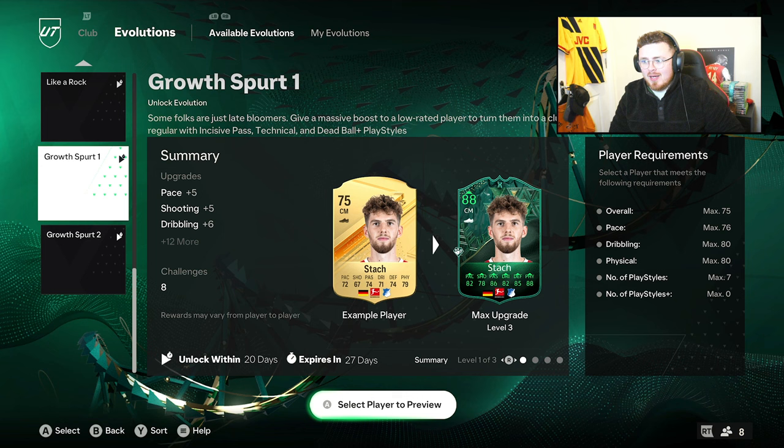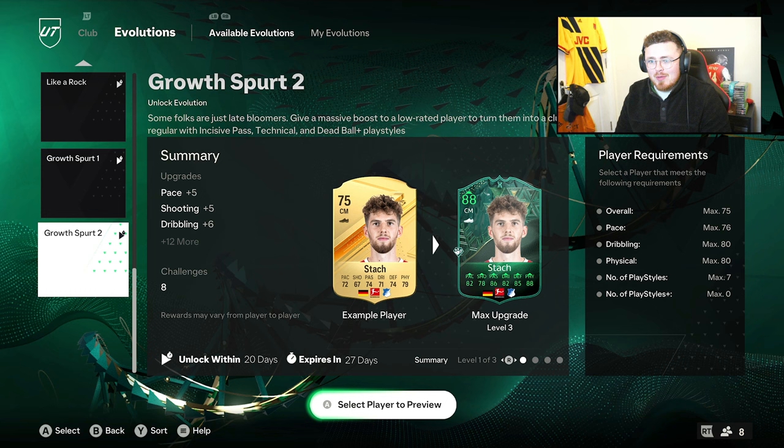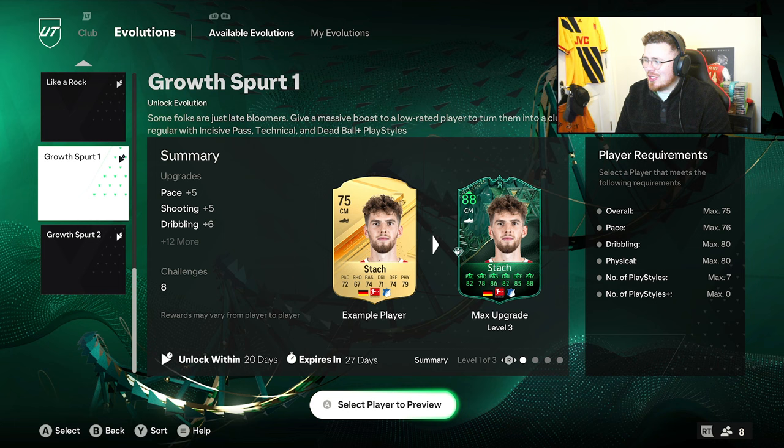The max overall is 75, so it's more catered towards silvers and of course 75-rated golds. I'm getting flashbacks to the Golden Glow Up — that was it, the first evolution we were hoping we'd get more similar to but it just never came. Hopefully this is it. Growth Spurt: max 76 pace, max overall 75, dribbling max 80, physical max 80, number of play styles seven. The play styles changes are in capital letters — you get Dead Ball play style plus as well. That's something to mention.